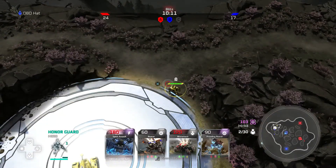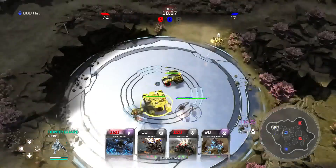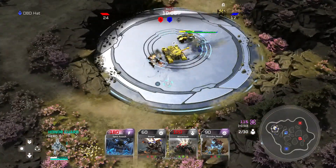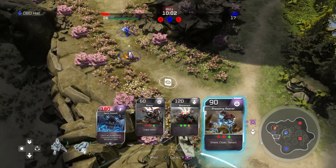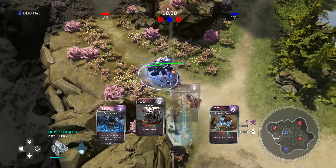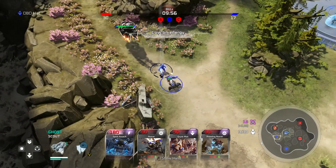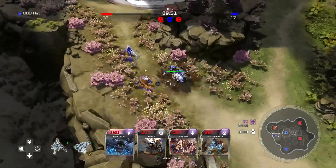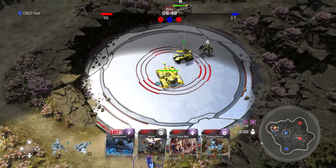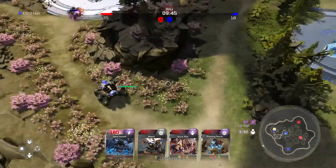We also have another Cyclops over here we want to deal with. Why don't we just drop in the Wolverine? Oh, that detects — okay, let's fall back a second so we can drop down a Blisterback. He's going to set up over here and get you guys back into the fight. There's really no good way to do this, we'll just have to go right into it. We also want a grunt mob down over here. I really don't want my Elite to die on me.